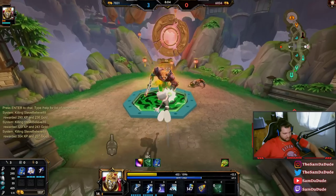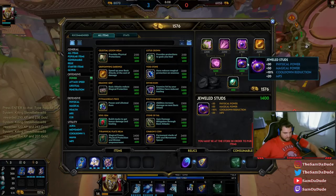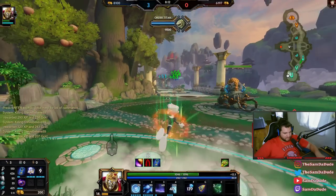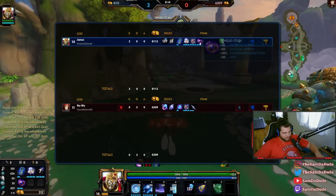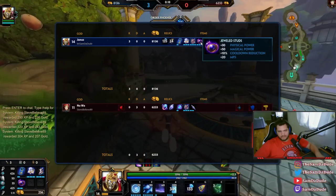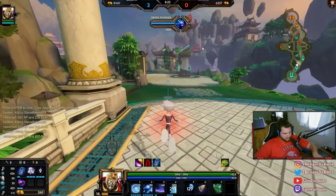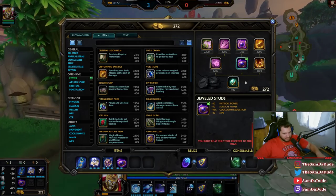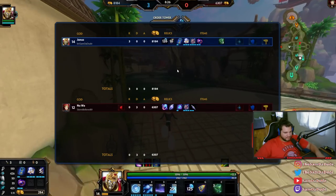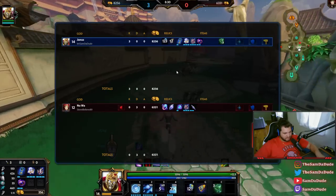Alright, there we go. Red buff down. I go back and get tier 2 bobble. This bobble is going to give me 10% cooldown, which is going to cap my cooldown at the moment. I feel like the design picture art right here is a little bit stretched — like the resolution is weird.